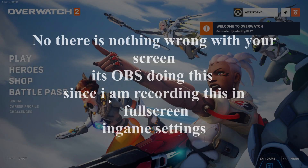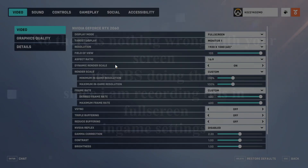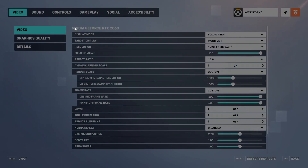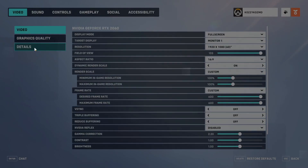Inside Overwatch 2, press Escape on your keyboard or use the menu button, then go to Options. Go to the Sound section and turn off the background music so you can focus. Then go to the Video tab — this is where everything comes into play. There are a lot of options here covering graphics quality, details, and video.